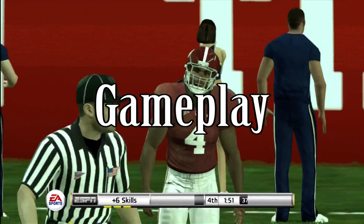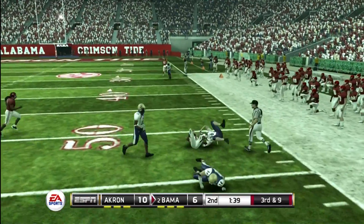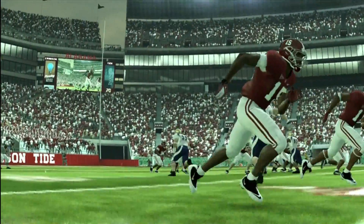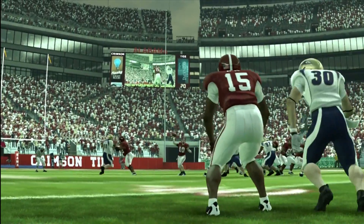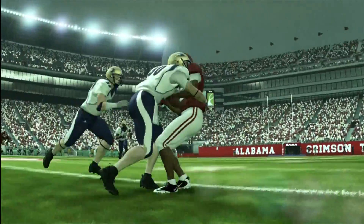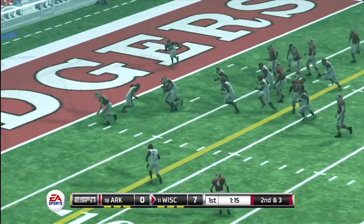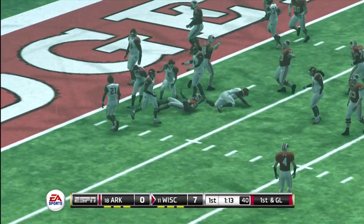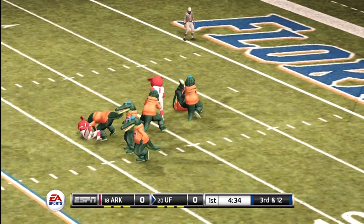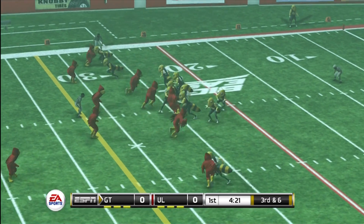You have various game modes. There's Practice which lets you run plays over and over again so when it comes to game day you can apply them perfectly. You have Exhibition which is your standard quick play. There is Coach a Game which involves you taking the coach's role by selecting various plays and watching the AI do your bidding, which gets kind of boring because you're not really playing any football. You have Mascot Mashup where the team is made up of the team mascot rather than the actual football players, which is kind of a funny feature.